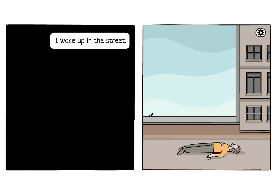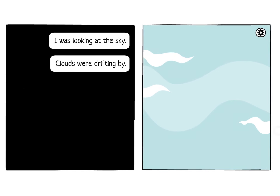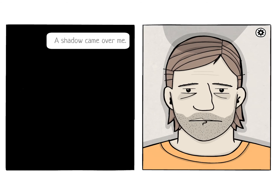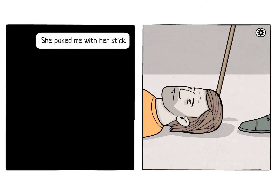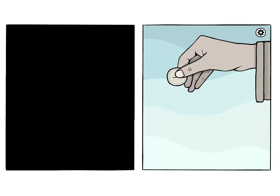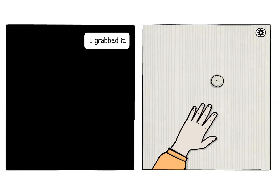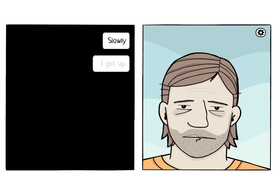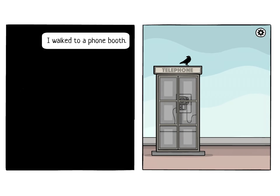I woke up in the street. Another achievement: every time you see the crow, tap on it — don't miss any. I was looking at the sky; clouds were drifting by. A shadow came over me — an old woman was standing next to me. She poked me with her stick. 'You should call someone,' and she dropped a coin. I grabbed it. Slowly I got up; there was only one place I could call. I walked to a phone booth. Tap the crow!